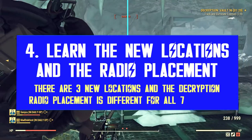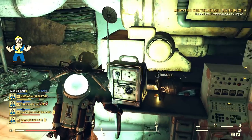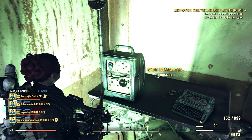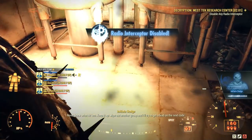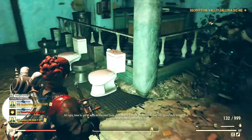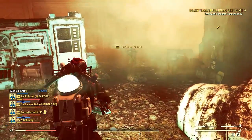The radio interceptors are a huge part of the decryption mission — there are always three per mission — and they make a very distinct sound when you are nearby. I'm working on a complete guide with the exact locations for all the decryption radios, so stay tuned. For now, they are always placed on top of a table, and they are usually scattered in symmetrical positions: two on the extreme opposite sides of the instance and one right in the middle between the other two. That's what I found out after completing dozens of decryptions.